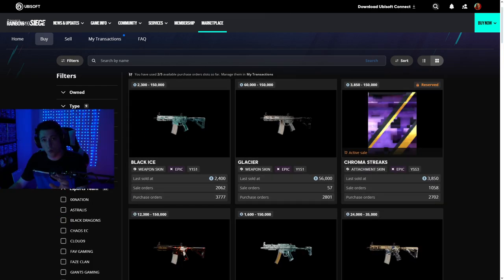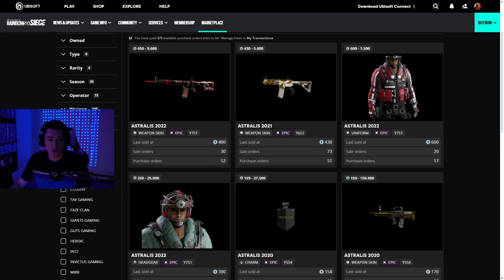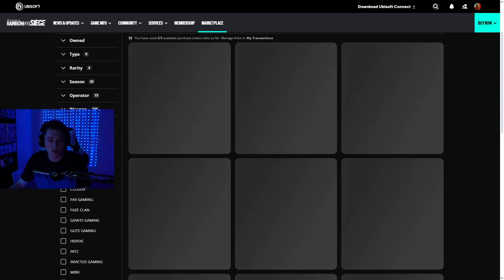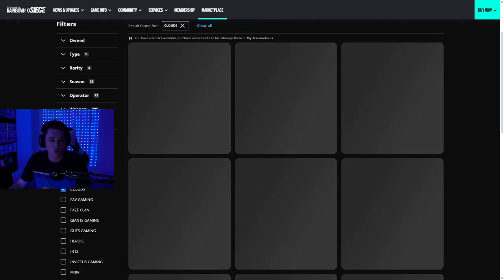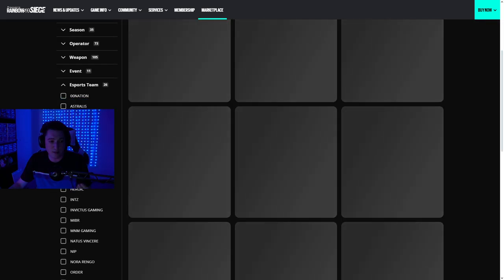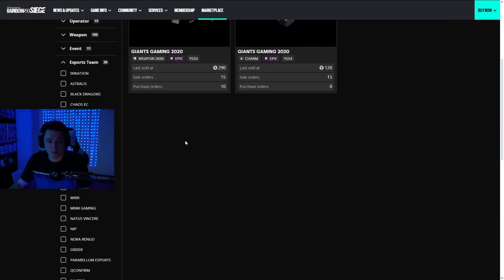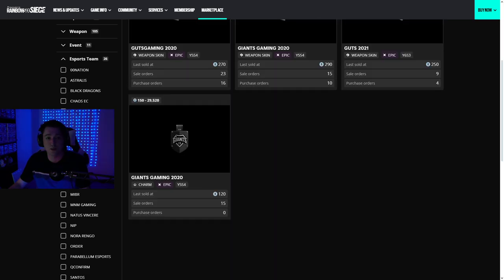Another thing — if you go down and filter by esports teams, I'm pretty sure all of the skins shown there aren't actually in the store on Siege anymore when you load up the game and go to the esports tab. These are all the outdated ones that aren't in the game anymore, and the marketplace is the only way you can get some of these skins. Some of them aren't cheap but they are pretty decent skins, so that's just another addition as well.